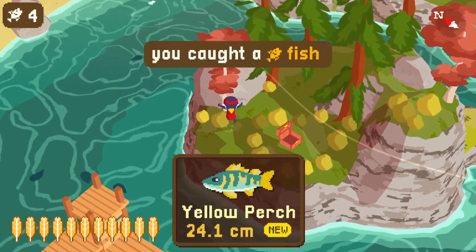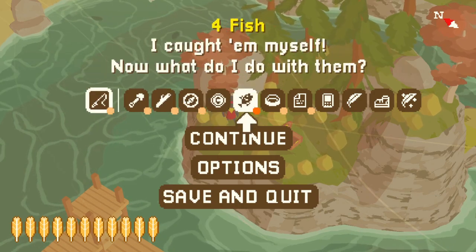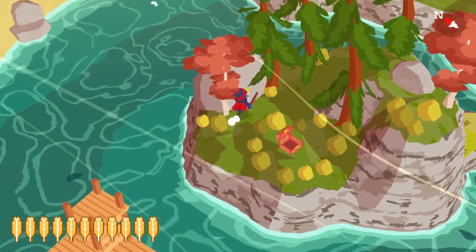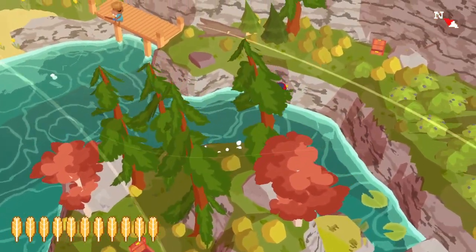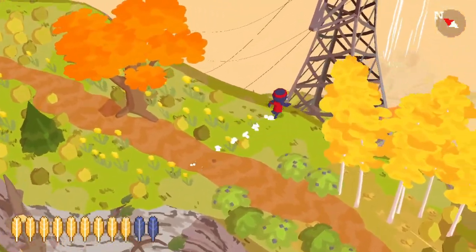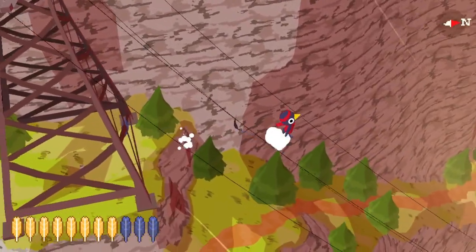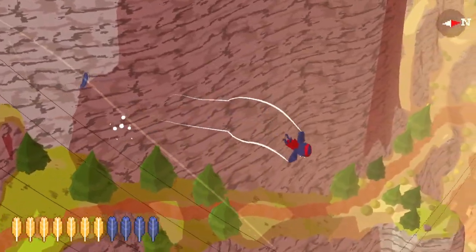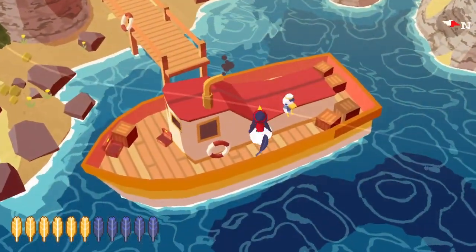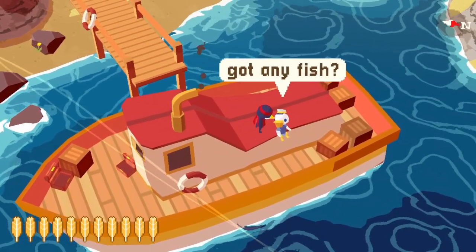There are exactly 14 unique normal fish. Here you can see the first four we've caught: the common carp, normally only an ocean fish but caught during the tutorial; plus the Northern Pike, yellow perch, and rainbow trout from Meteor Lake. Every normal fish has a rare counterpart, and most of the rare counterparts are albinos. That means there are 28 unique fish total. I've listed all 28 in the description below.